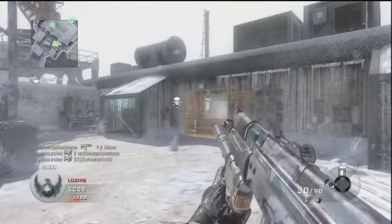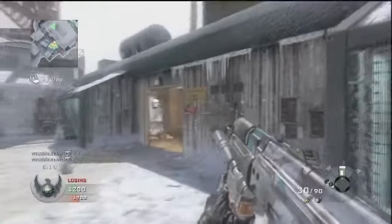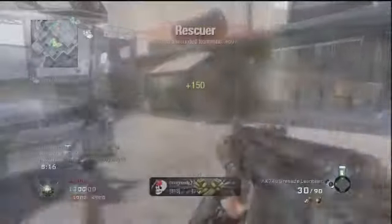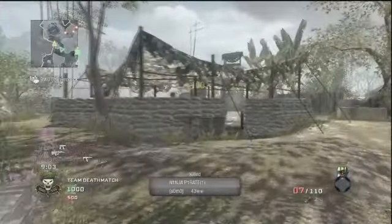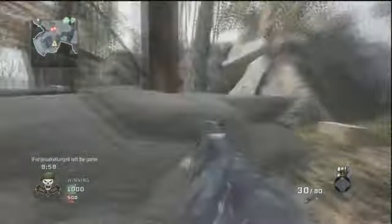One interesting thing about the AK-74U is that it's the only submachine gun in-game that can be equipped with a grenade launcher. It operates just as you'd expect. I'm a bit torn about the rapid fire attachment — it makes kill times a breeze, but the recoil is more prominent. You can use Warlord to easily balance this out. All in all, it's a pretty useful attachment, considering the AK-74U is poor at long range, and this increases its effectiveness up close.